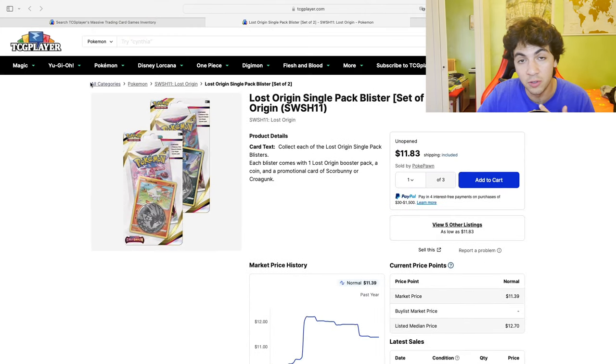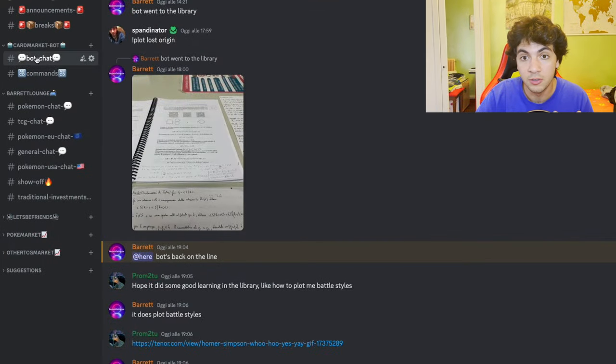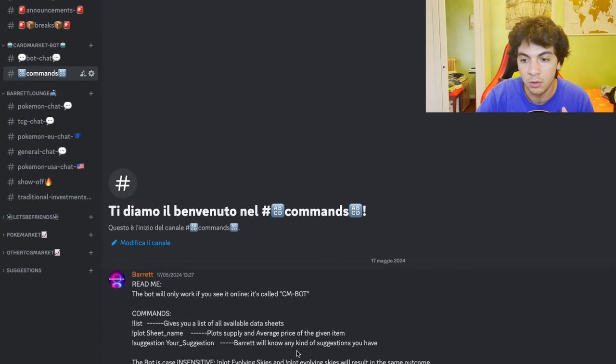If you want to take a look at the European market, that's when the Discord bot steps in. You can find the bot just by joining the Discord — the link is in the description below and it's completely free, both joining the Discord and using the bot. You can start using it in the bot chat and you have all the commands there, so it guides you through it even if you're not experienced with this type of tool. It's really simple, just copy and paste basically.